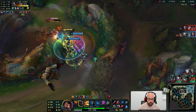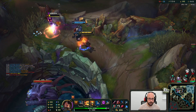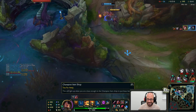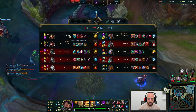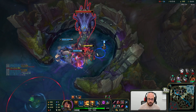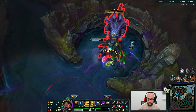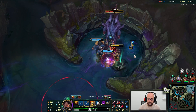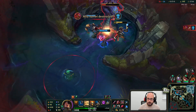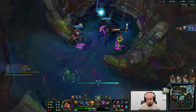Easy peasy. Go go go — we're all like body blocking each other. How did I get that? We'll take it. Can we Baron? This guy's alive — I think we do it. Crocodile Man's in bot lane, I do a ton of damage with Q. Looks good to me. I definitely got hit by that but I'll take it.